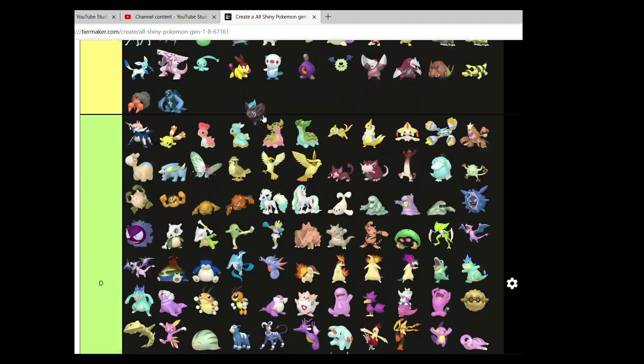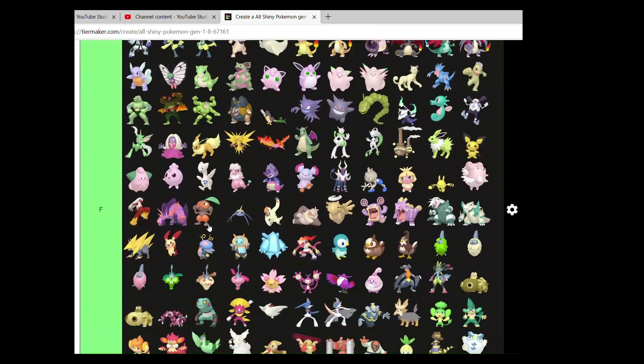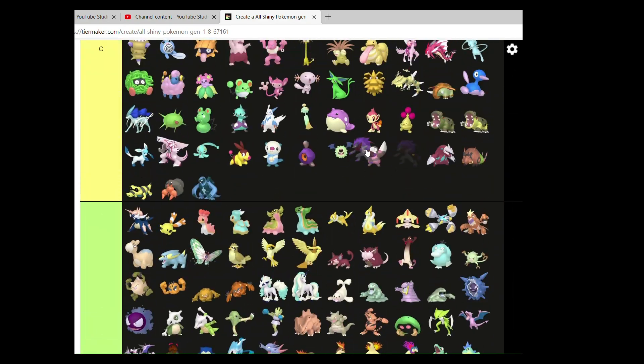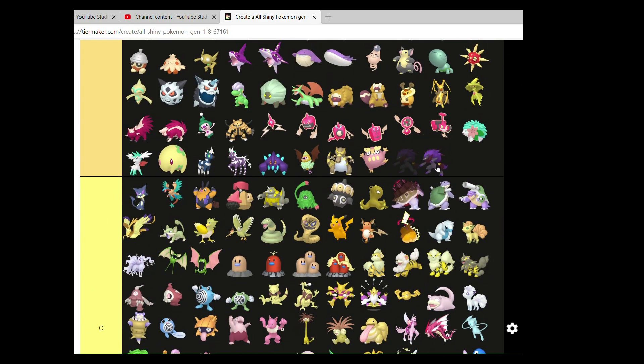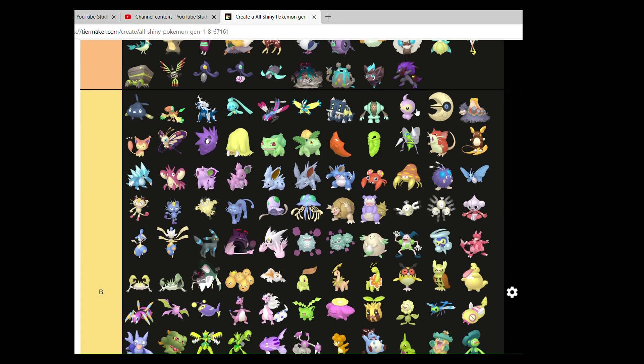Zorua — very lovely, everyone I'm sure can agree upon that. Unovan Zoroark — very nice. Don't know about the yellow bead in the hair, but I like the colours. Very good.